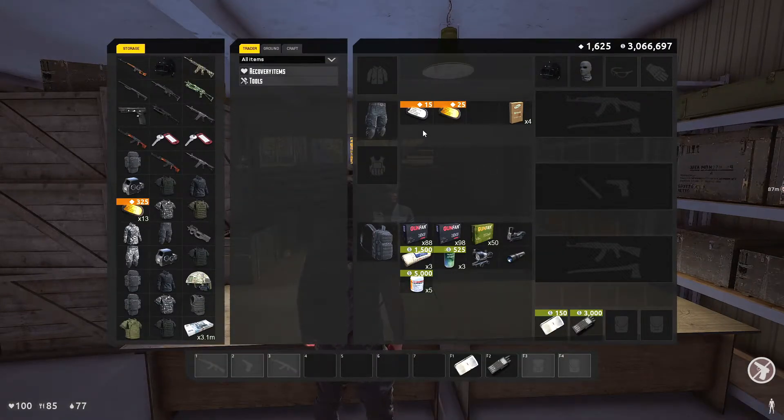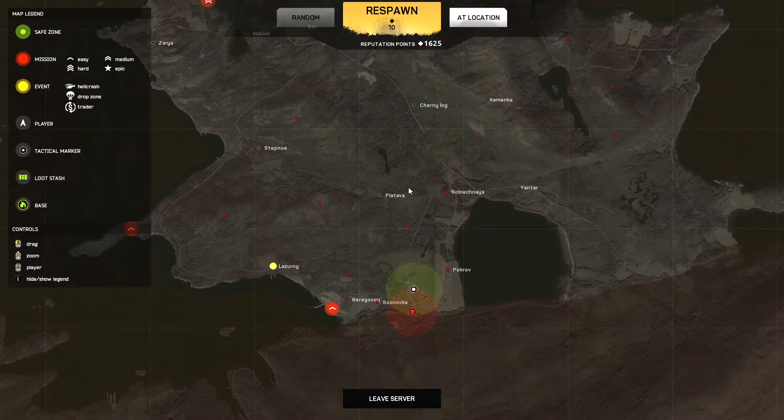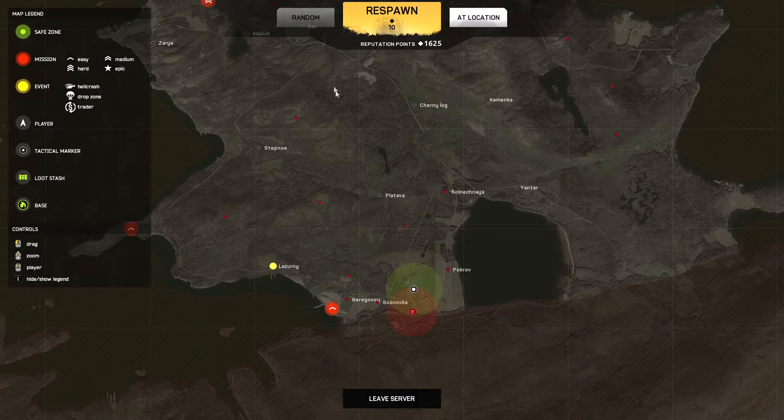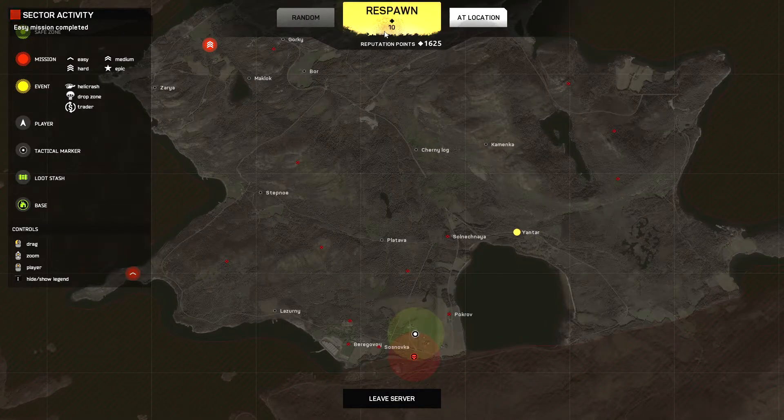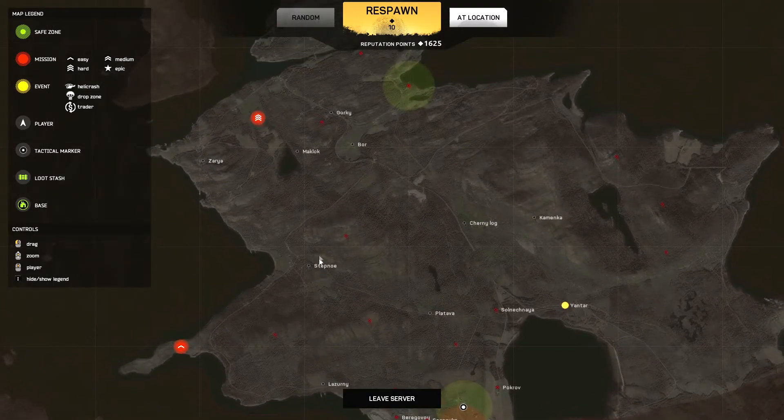Now you're probably wondering what are they used for. So when you die, this is the screen that will pop up. You can respawn randomly or you can respawn at a location. Click a location — for instance, if you want to spawn over here at Boar or Yantar — and you respawn using your reputation points. It's kind of like a currency, so you don't have to respawn just randomly somewhere on the map.